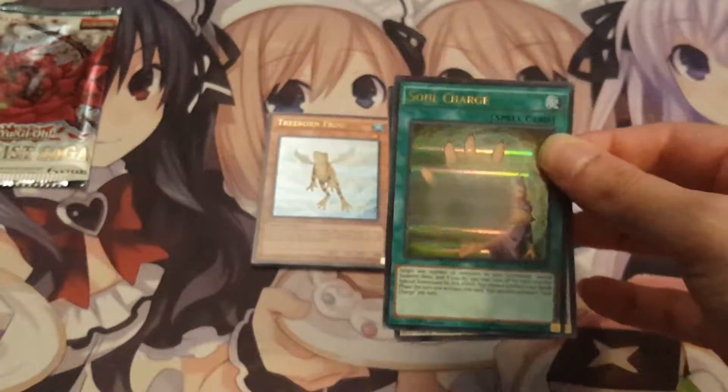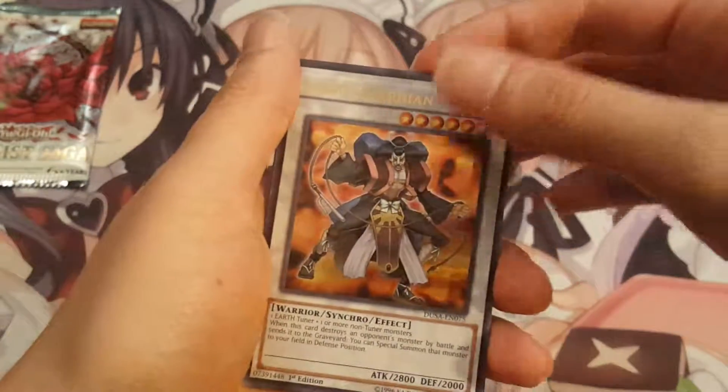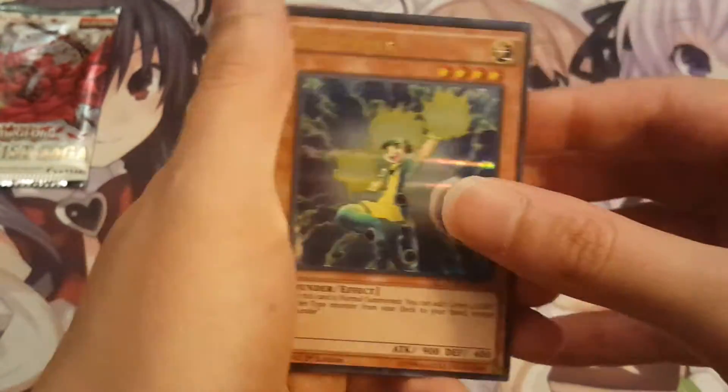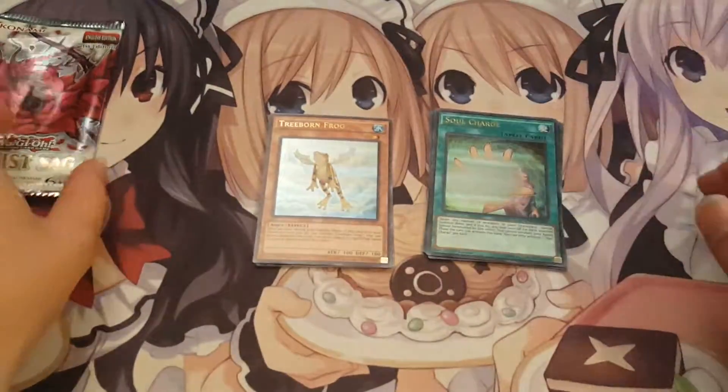Next pack — Soul Charge. Very nice, that's a good card. Goyo Guardian, Full Armored Crystal Zero Lancer, Chain Summon, and Bro Hunter. So we got Soul Charge — very, very nice.